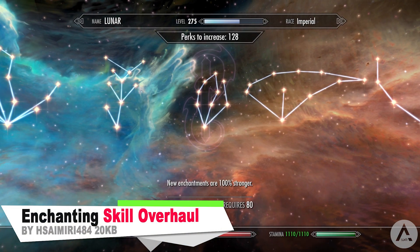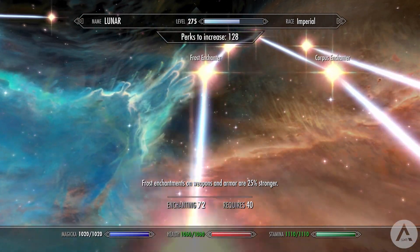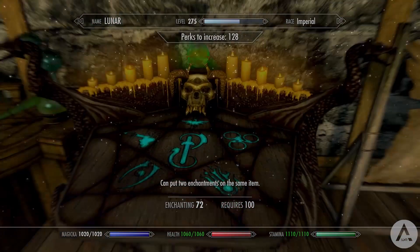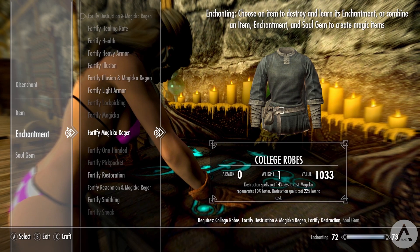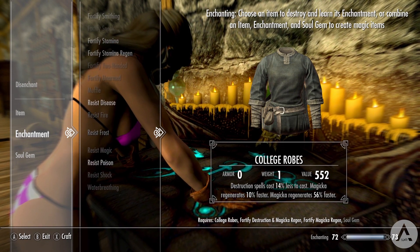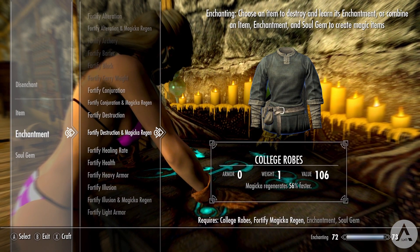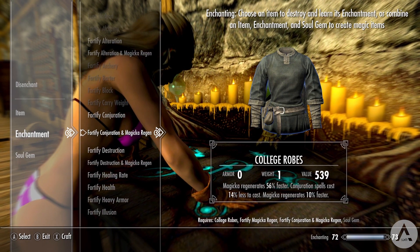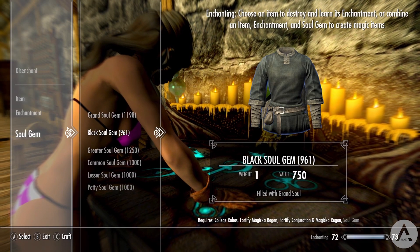Our next mod is called the Enchanting Skill Overhaul. The mod overhauls enchantments in game by altering several things: it changes each of the vanilla perks to do different or additional things, and adds transient enchantment spells learned through selecting specific perks. These spells will slowly level your enchanting skill and represent some of the vanilla weapon or armour enchantments. Since these spells add enchantments to your weapons, the perks also increase the number of enchantments you can add. The Extra Effects perk doubles your maximum to give you a total of 6 enchantments you can select.